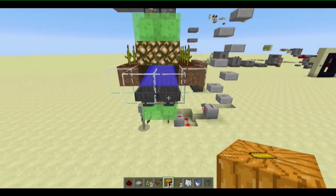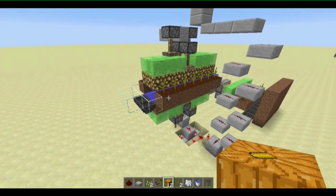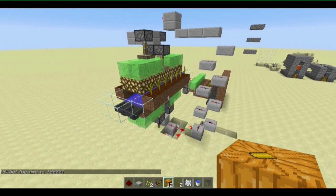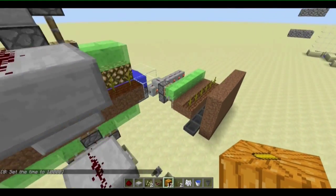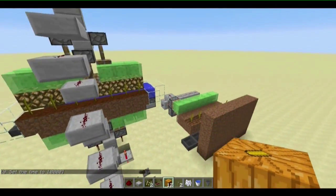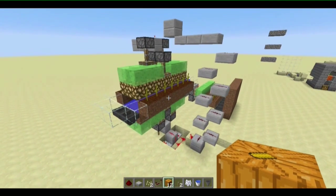Eventually I'm going to build this in my survival world, but not right now because I still haven't finished the slime farm. I could just build Mumbo's design — it's way more efficient and uses less resources — but I like my own design.